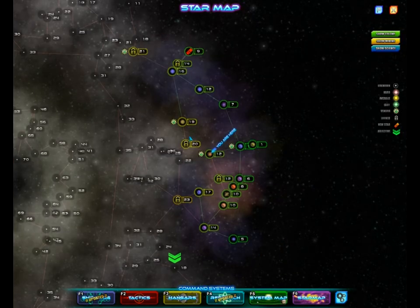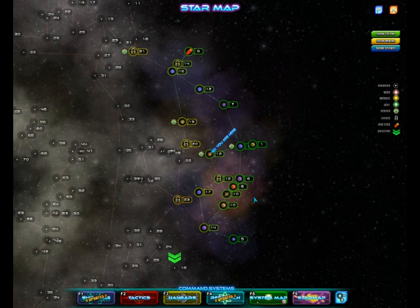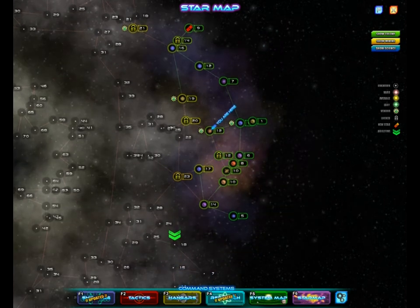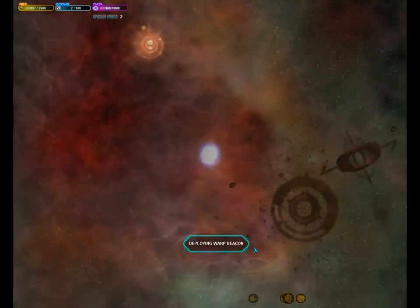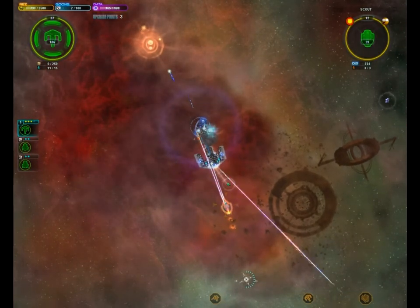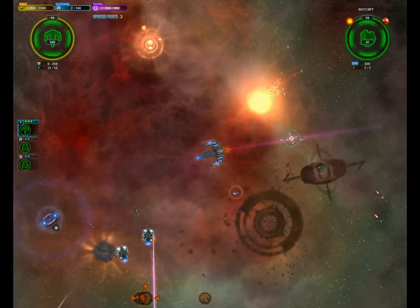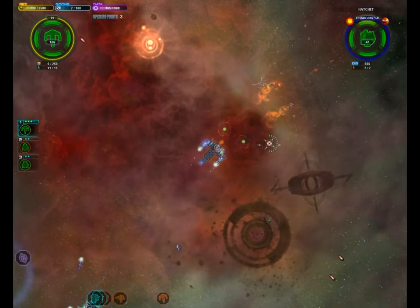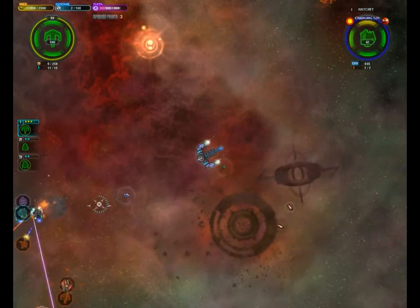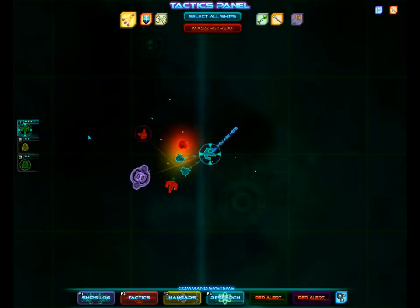Unfortunately we cannot try to attack that again, because that is just not a good idea. I'm thinking maybe we can just unlock this level 12 system for now — why not, should be easy. I see a tug and some other stuff. Scout, of course — it's a weak ship that seems to have missiles I've never seen before. Let's take out that hatchet. I'm gonna be mad if we lose a ship. This ship needs to repair.